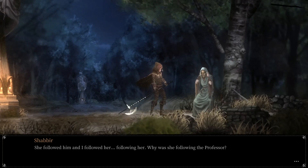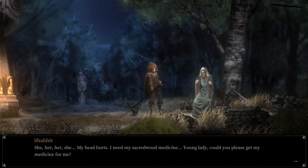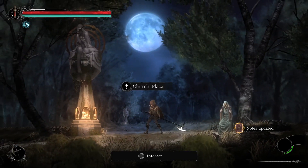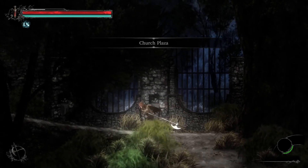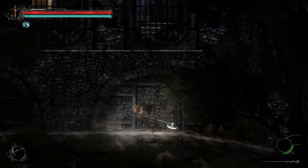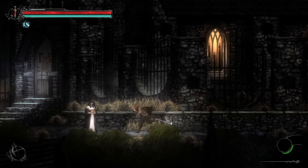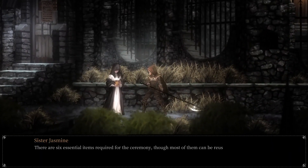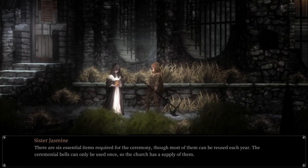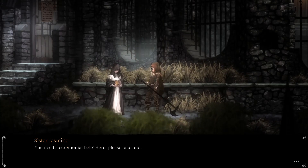An NPC is confused and says their head hurts — they need their Sacred Wood medicine and ask if I could please get their medicine. I guess so — Church Plaza. We find Sister Jasmine: 'There are six essential items required for the ceremony — most can be reused each year, but the ceremonial bells can only be used once, so the church has a supply. You need a ceremonial bell — here, please take one.'